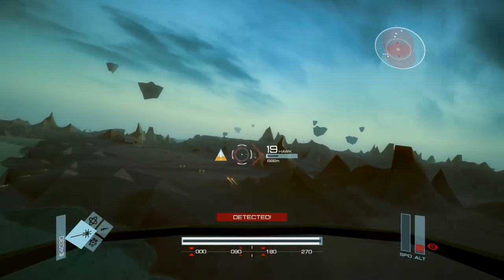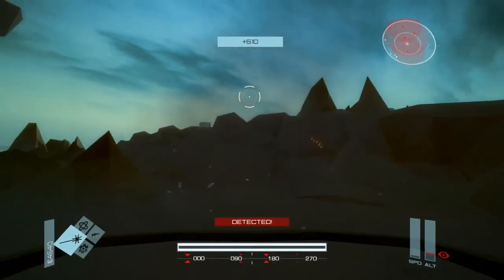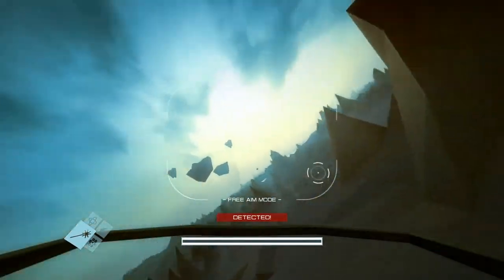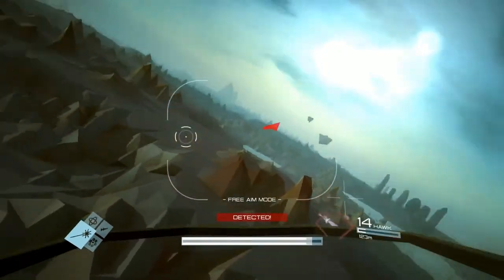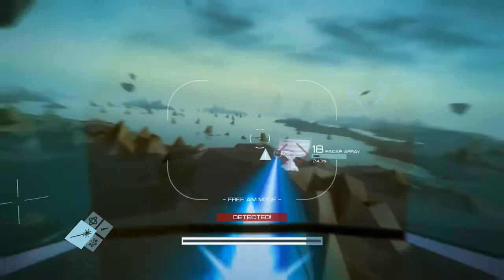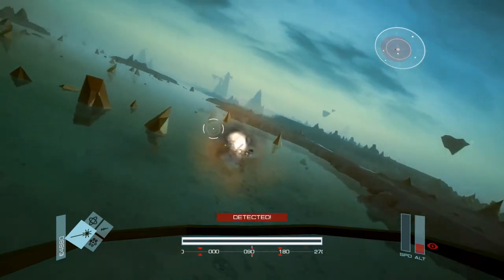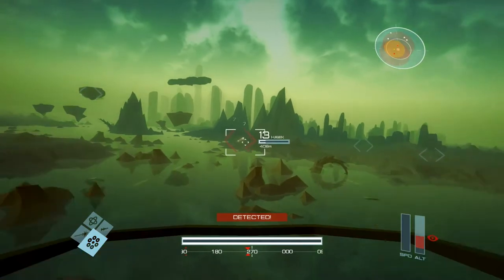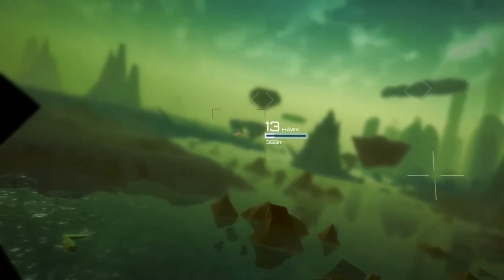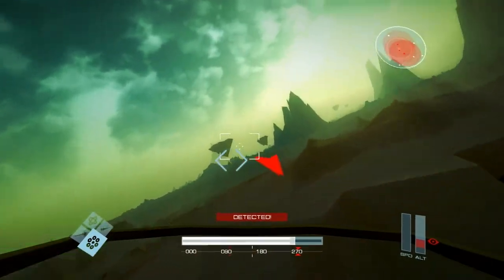Whitespace is built on a number of procedural systems, but these are being used in service of the gameplay you've seen in the video so far. The aim isn't to create an endless universe with diverse planets to explore, but rather to have an endless variety of playgrounds in which to explore the game's mechanics and arcade action. The game will have roguelike elements, so it's much closer to Spelunky or Binding of Isaac than it is to games like Elite or No Man's Sky.